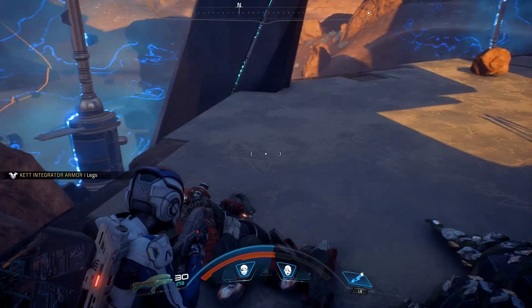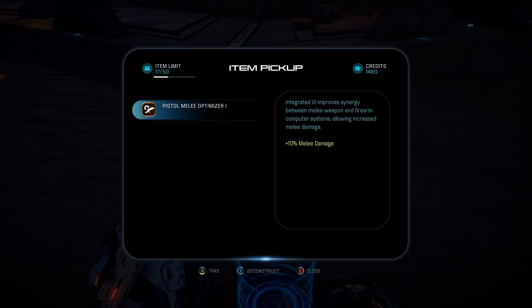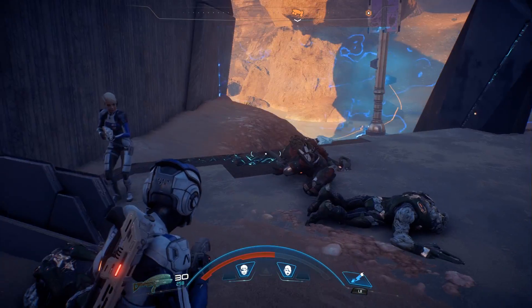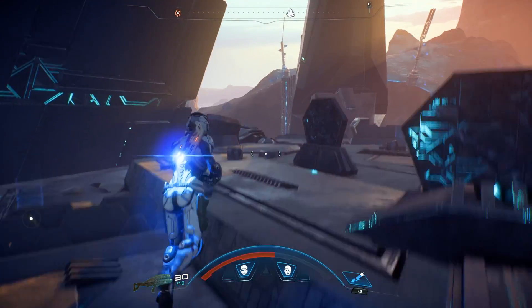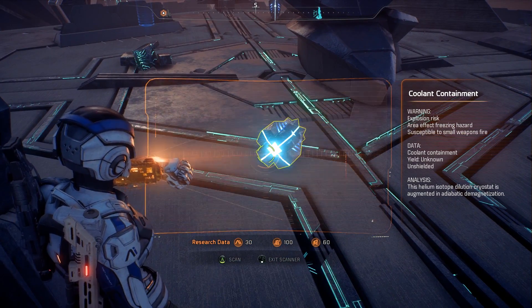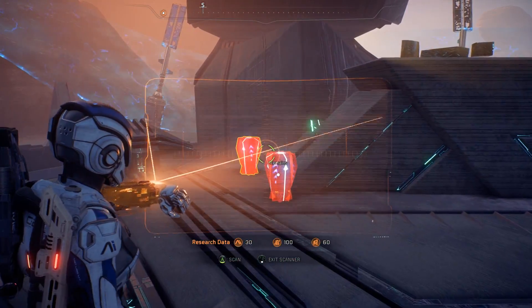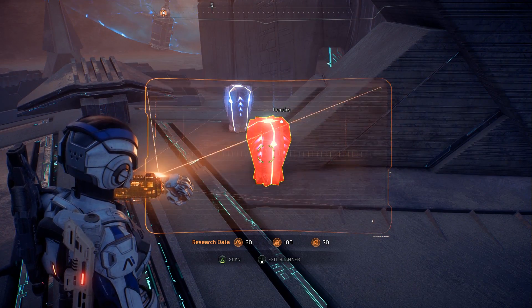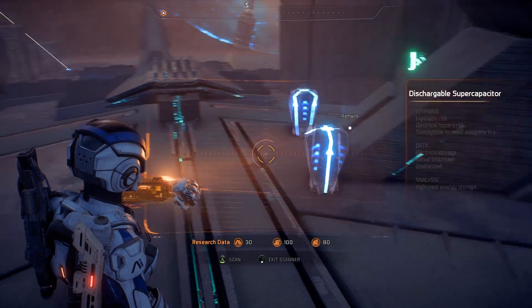I was just thinking the same thing — I definitely agree. Did I equip that? I think I did — I just picked it up and equipped it. Examine. I can take it, thank you very much — so that's what the Remnants have left behind. Anything else I can scan? Scan already — scan complete. Scan these — scan complete, discharge super capacitor.